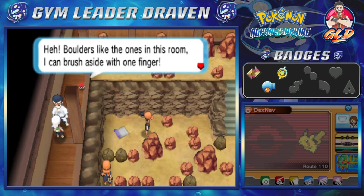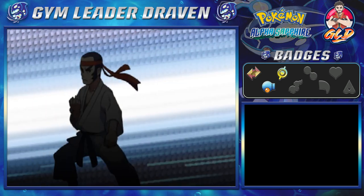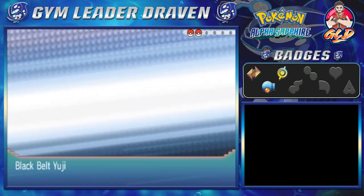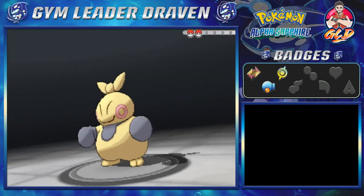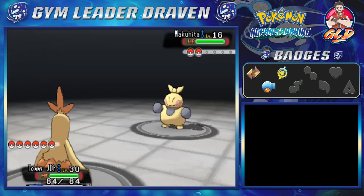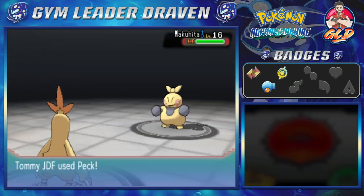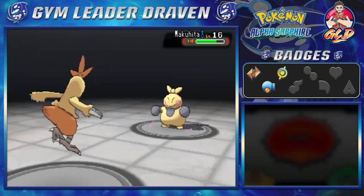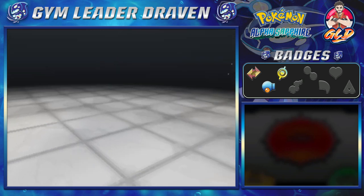He's like, 'Boulders like these I can brush aside with one finger.' Whatever you say. Here we go taking on Black Belt Yuki, and this guy is coming out with a Makuhita. Say hello to Tommy JDF's peck attack — and there we go, peck attack defeats him.